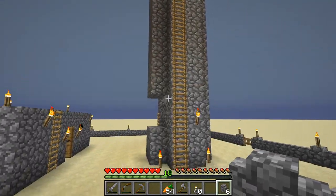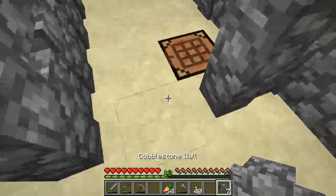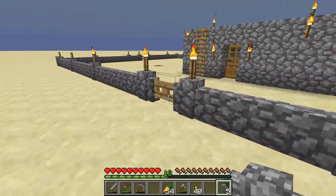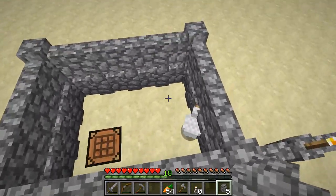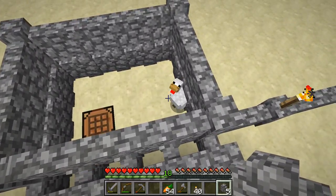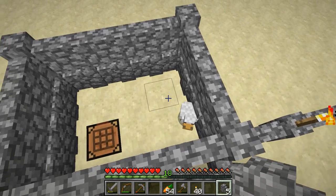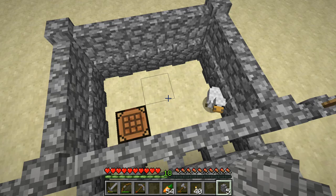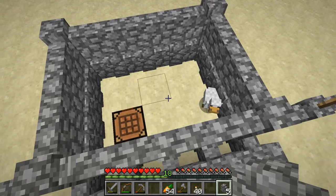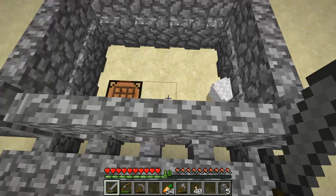I made some changes up there and now you stay inside. Basically what's gonna happen is the chicken will lay eggs, and then if we take those eggs and shoot them, there's a one-in-four chance of spawning a baby chicken. That way we can get a chicken farm going and have many chickens — that's gonna be great for food. In the meantime, I just have to wait for it to lay eggs.